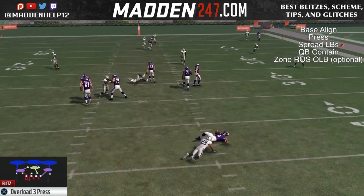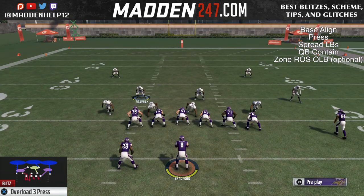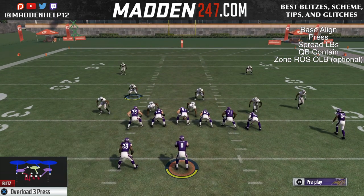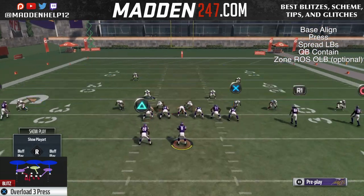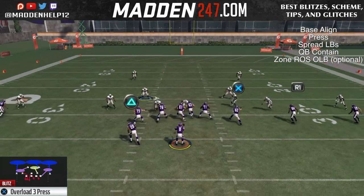Now you don't have to put that guy in a hook zone. You can put the outside linebacker in a flat, man him up, and then you want to either put the middle linebacker — you can man him up or put him in the flats as well. It's all about adjustments there, that's up to you.